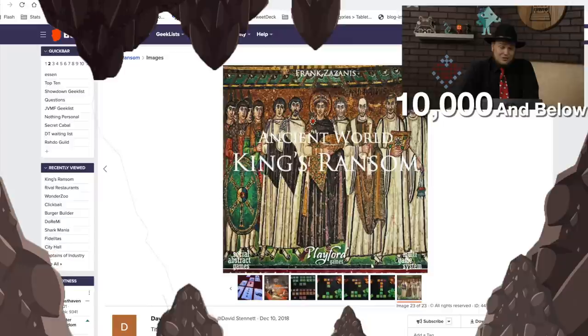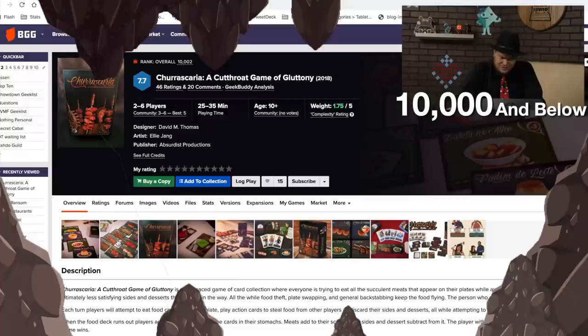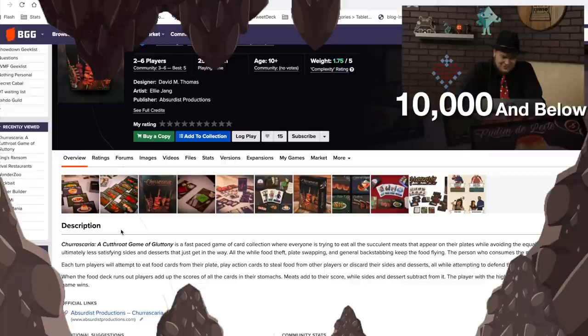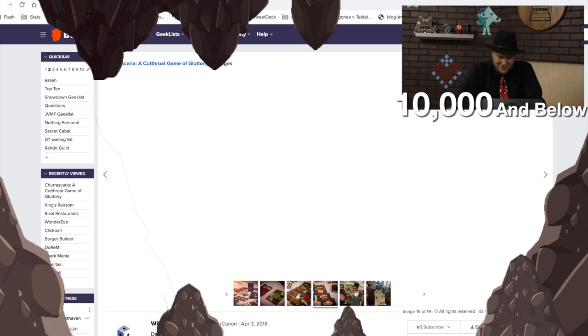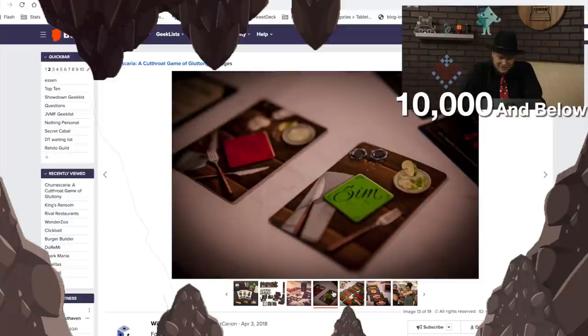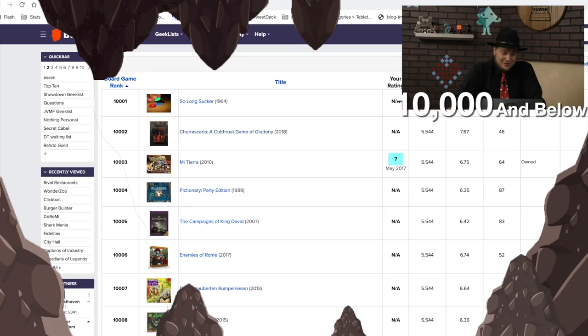At 10,001 is So Long Sucker from 1964 — a cutthroat game of gluttony. Everyone's trying to eat the succulent meats that appear on their plates while avoiding the equally delicious desserts that get in the way. Is this like a Brazilian barbecue? Those cards look amazing — meat cards, dessert cards. I like the theme of the game. I don't know if I want to play a game necessarily about gluttony, but the idea sounds interesting.